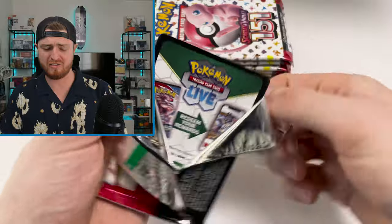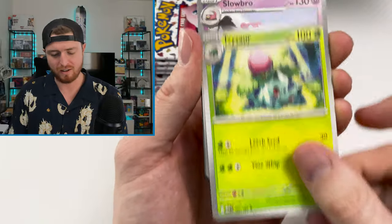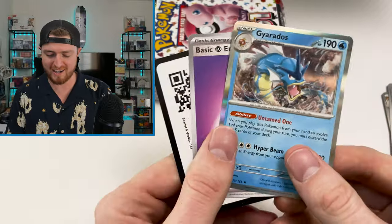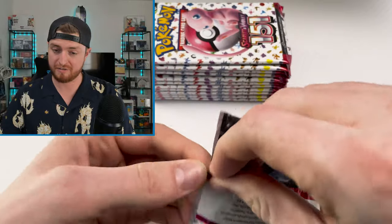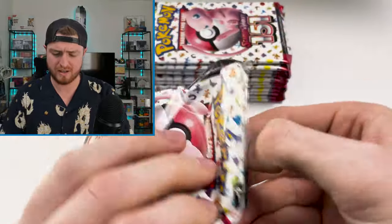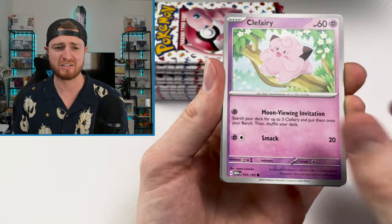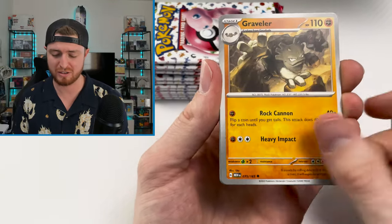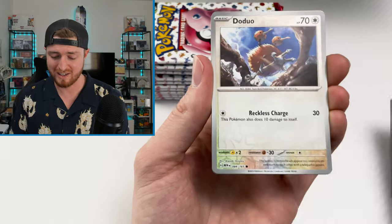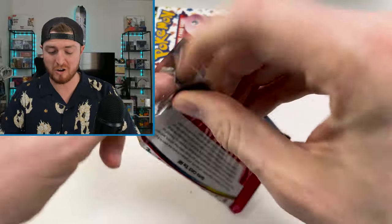If I can get even just one hit out of this thing it will basically have paid for itself. Most of the secret illustration rares — if not all of them — are like $30 or more. The Venusaur is like five bucks, but all of the hits in this set are just really, really high priced. I started off really hot with this set — like three secret illustration rares, some full arts, some regular illustration rares — a Doduo, a Moltres, and a Hollow Energy, all within the first 30 or 40 packs. Charizard, Zapdos, Erika — the works. It was insane.